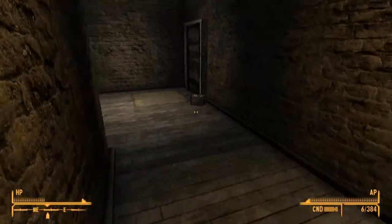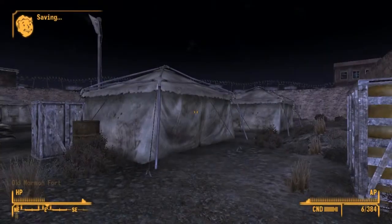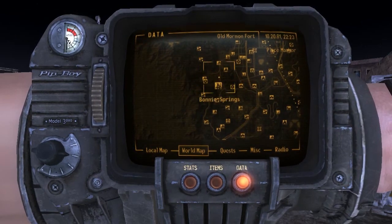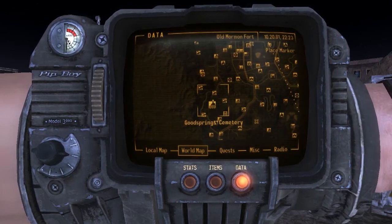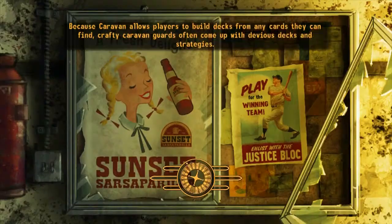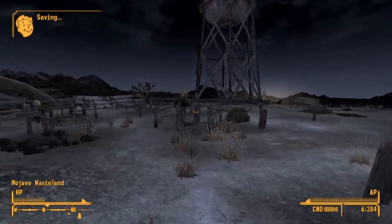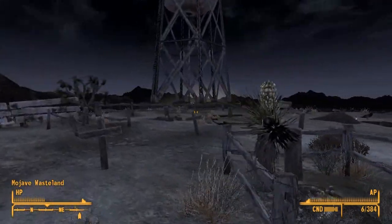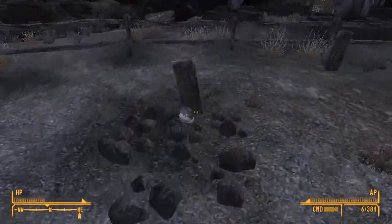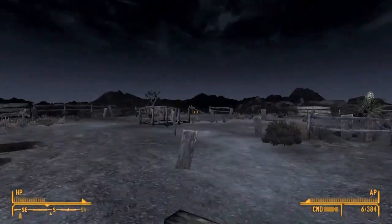Now we're just gonna exit out of here. The next one that you probably already encountered is actually the one at Goodsprings Cemetery, which is really nearby. Once you're at the graveyard, you're gonna want to go here, really nearby your grave. That's the fourth one.